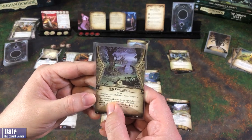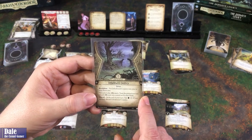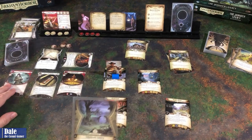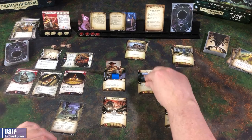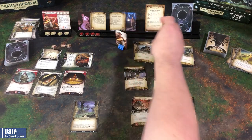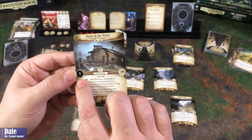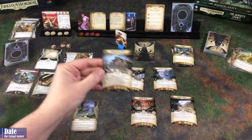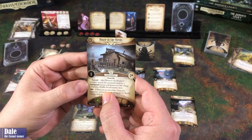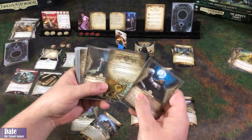Unhallowed Country goes into our threat area. We cannot play ally assets. Treat the printed text box of each ally asset you control as if it were blank. At the end of your turn, test your willpower. If we succeed, discard this card. Second action - we can move up to the house. Shroud of one, one clue. It's a real encounter - search the encounter deck for a night gaunt enemy and spawn it in the village commons. Shuffle the encounter deck. Looking for a night gaunt - found one.